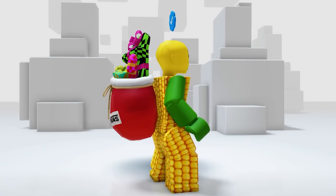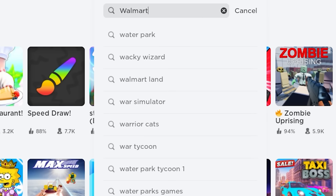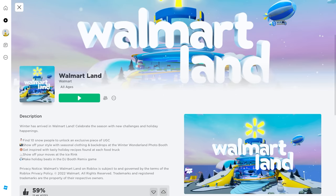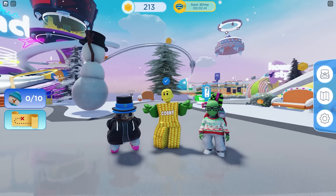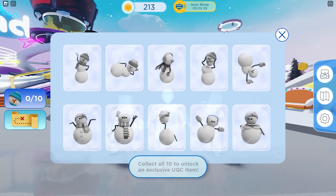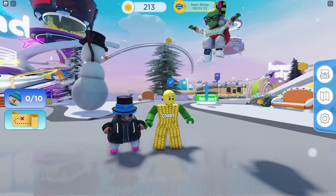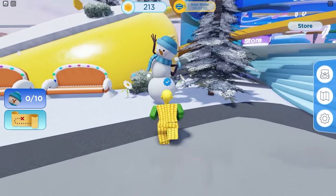Search and join the game called Walmart Land by Walmart. To get the free item in this game, all you need to do is collect 10 snow people, and it is so easy. Let's get started — here's the first one.